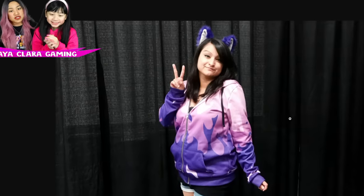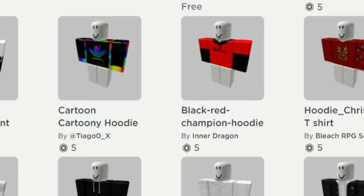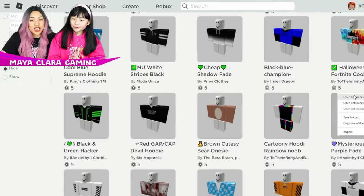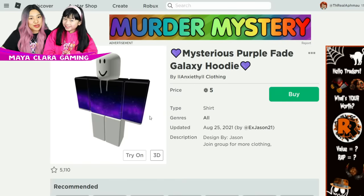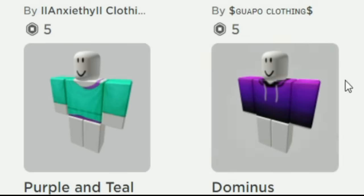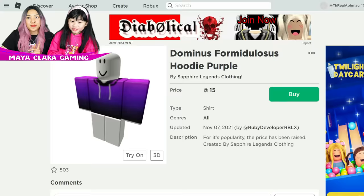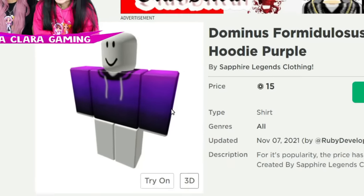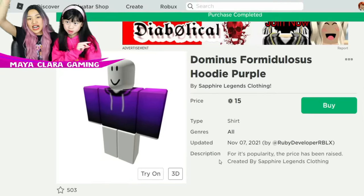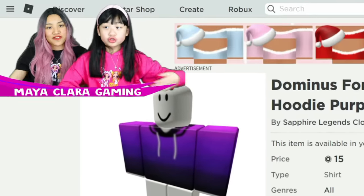All we need now is a purple slash pinkish magenta hoodie, Maya. That's black and purple right here — this one's going to be cute. That's my favorite color because it's like galaxy. What about these? This one's a little bit brighter, actually a little bit better, besties. Should we get this one? I think we should — this one's only 15 Robux, so let's buy it. And now we have a jacket for Aphmau.